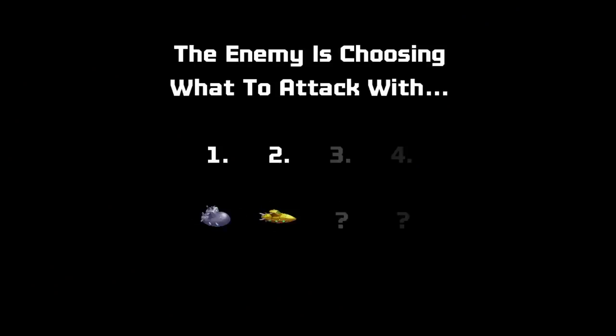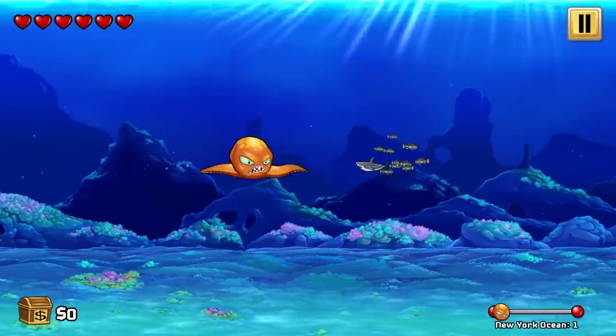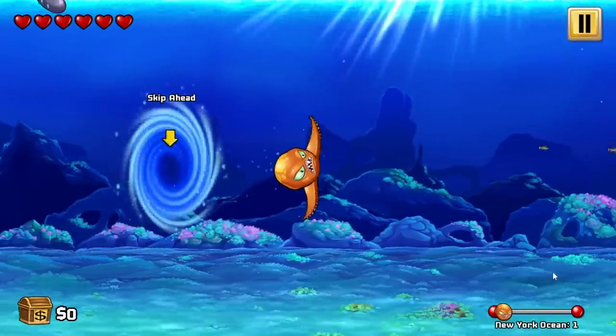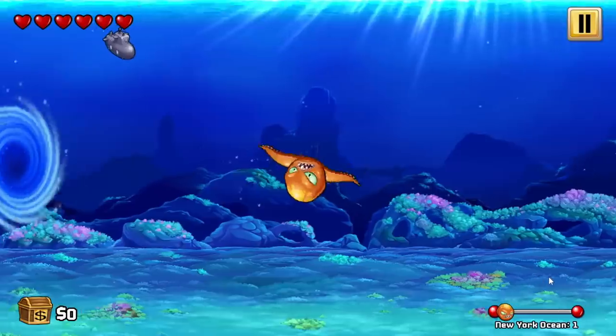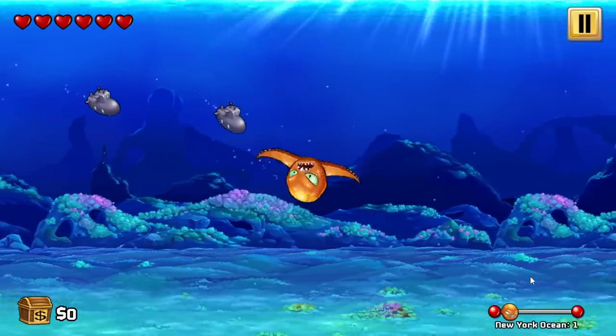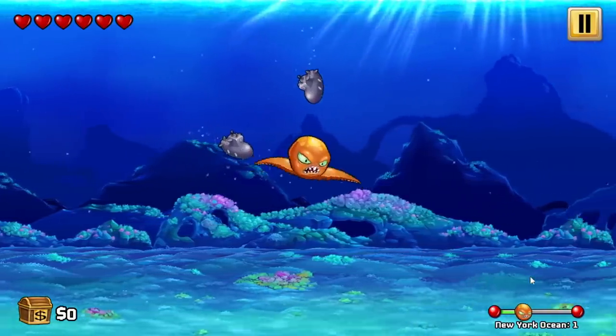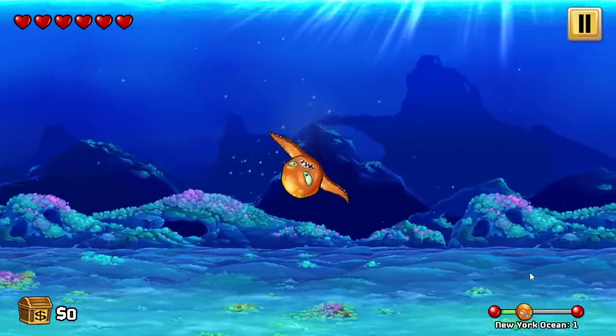The enemy is choosing what to attack with: submarines and submarines. That looks cool. And our mission is to destroy the Statue of Liberty — sounds painful. Look at our beautiful little octopus boy. We have to use our little tentacles just to batter these submarines. Hopefully they don't hit me. Okay, that's not too bad. We'll just wave our little tentacle boys at him. Yes, he's dead.